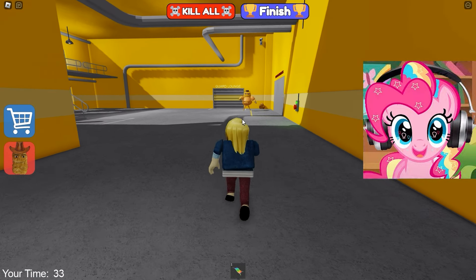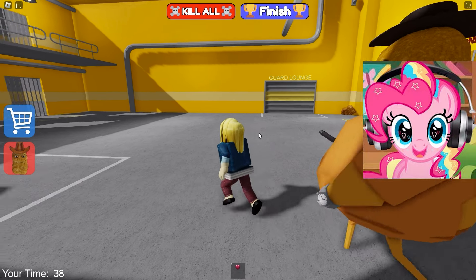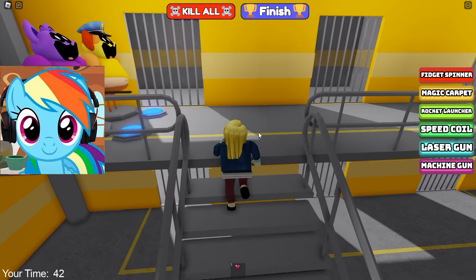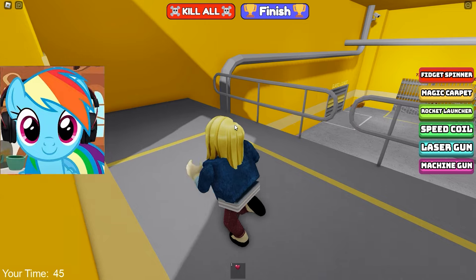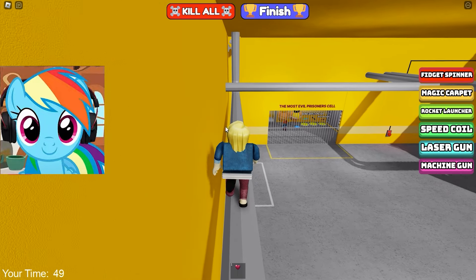Wow! We got to the most important room, which we saw only behind bars. Beware of the guard. We had to push the button and we had time to do it. Now we just run away from this nugget. It is so funny and at the same time scary. I'd be friends with him if I could.